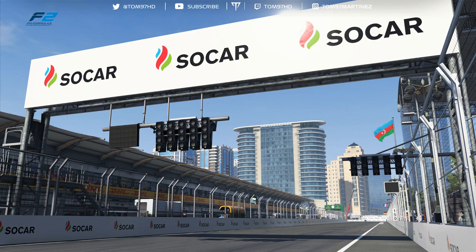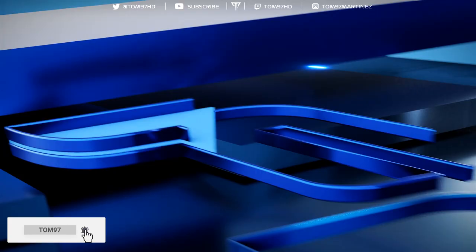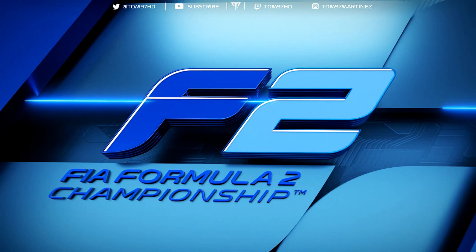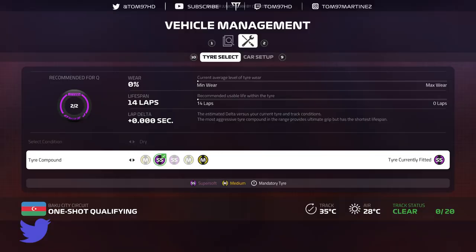Welcome back to a brand new video, another episode of my Formula 2 2019 career mode. We are here for round number two of the season at Azerbaijan for the feature race. Today we are at Baku for round two, and this weekend we are running 105% AI difficulty in qualifying and 106% in the race.